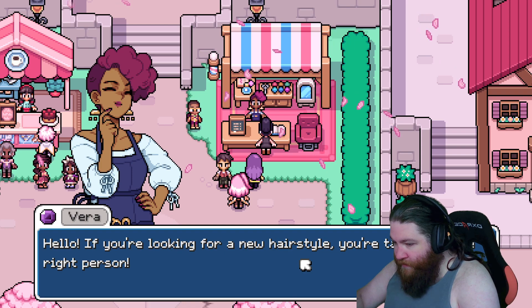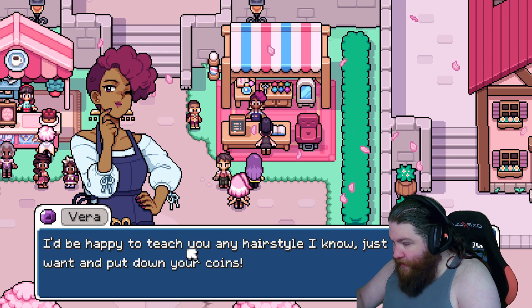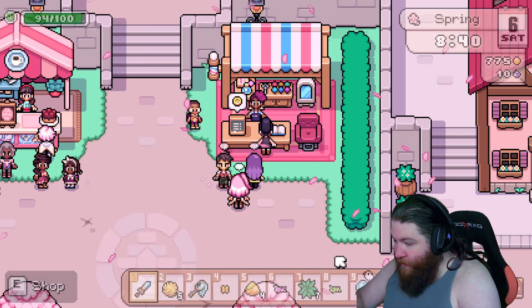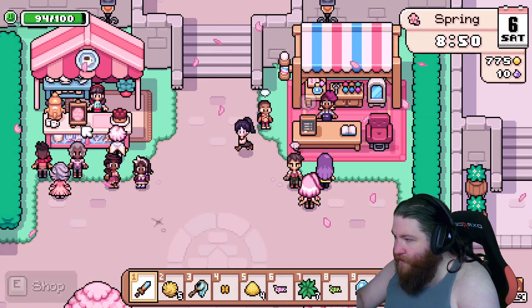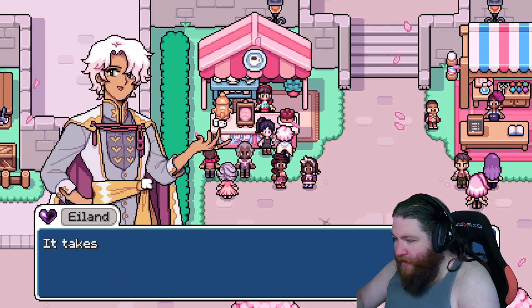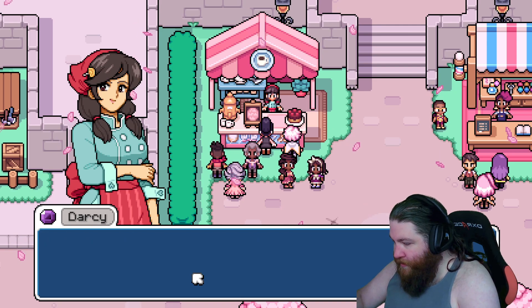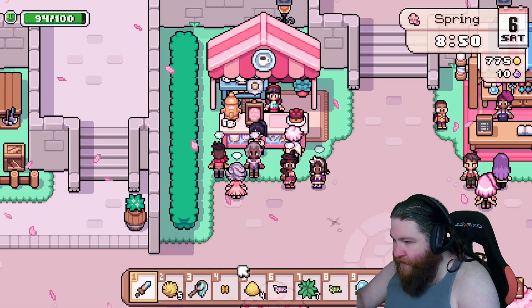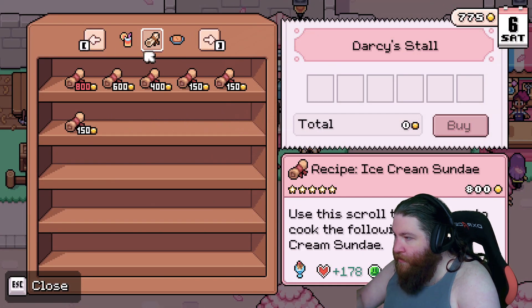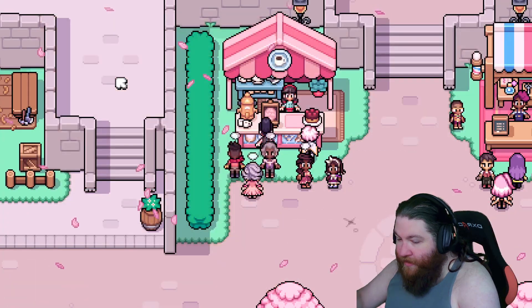Vera — if you're looking for a new hairstyle, talk to the right person. Name's Vera, traveling hairstylist. I've been all over Aldaria, happy to teach you any hairstyle I know. Angel wing hair clips, medium half-bud fringe. So that's a hairstylist. Are you like a confectionary? Like coffee or something? Darcy's Cafe — I'm Darcy, if you're ever in the mood for a nice cup of coffee or a sweet treat, be sure to stop by, everything is made fresh. You also have the recipes for this stuff. Pumpkin pie, cool.